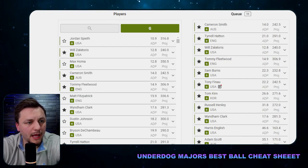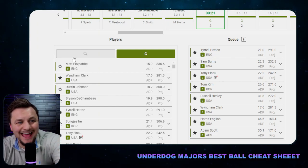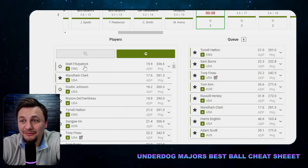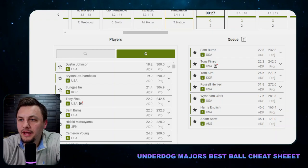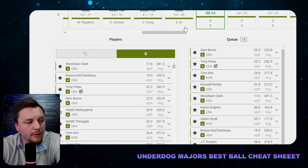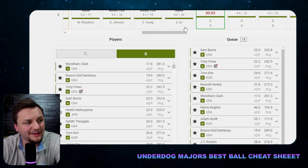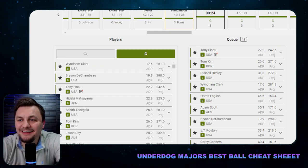So my draft so far: Scotty, Rory, Zander, Hovland, Brooks, Morikawa, Cantlay, Obert. Hatton is my next-ranked golfer, and Wyndham Clark is a bit further down. Matt Fitzpatrick is currently playing well, so I ended up going Fitzpatrick there — a slight adjustment from the rankings. After that pick it went Fitzpatrick, DJ, Young, Sunjay. The data says Sam Burns next, and I went with him because the data tells me to.